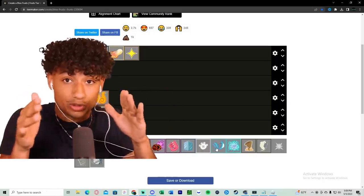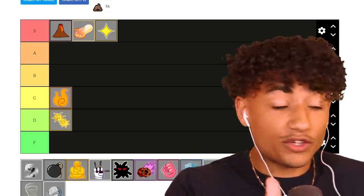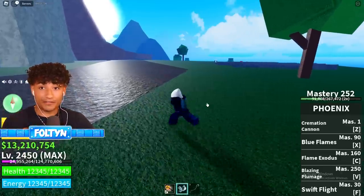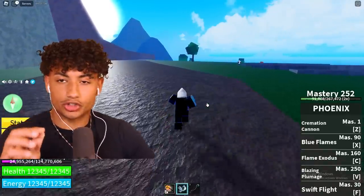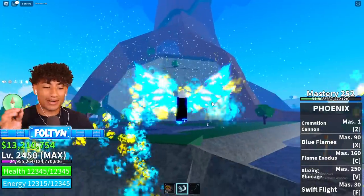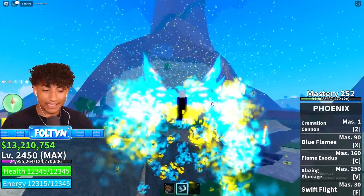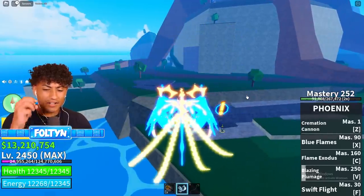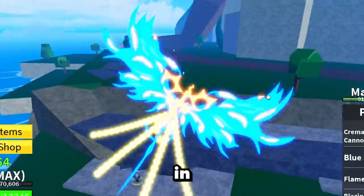Next is the Phoenix fruit, which I just awakened. A lot of you were telling me to awaken it. The Phoenix fruit is pretty good, but it's not S tier - I don't even think it's A tier. My favorite part is you can literally turn into a glowing blue and gold bird. The thing I don't like is you have two flying animations - Swift Flight and Phoenix transformation - so you basically only have three attack moves.